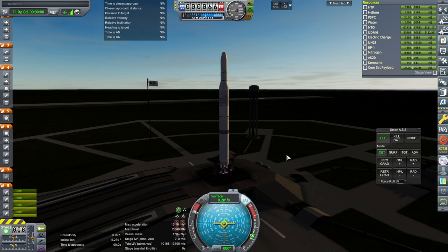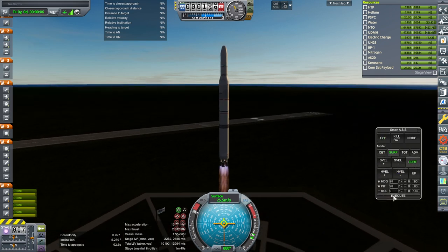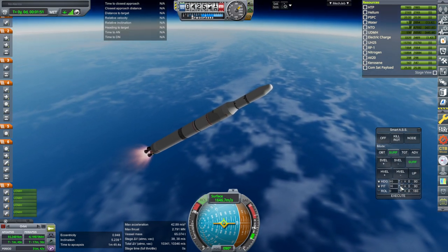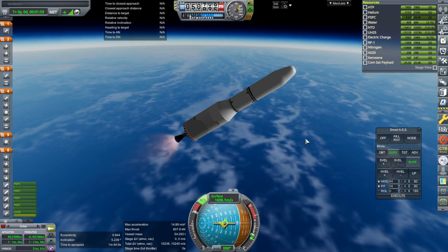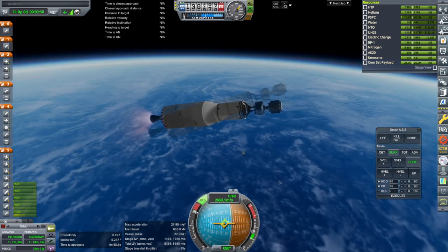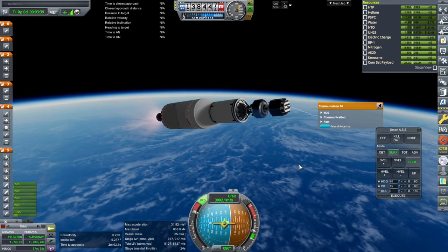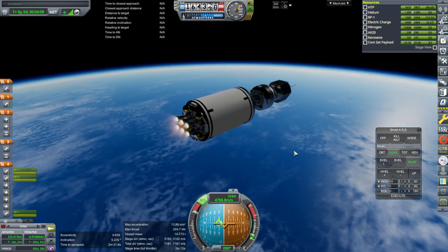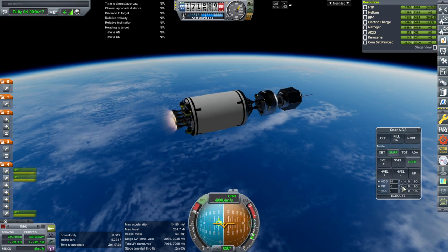Geostationary satellite attempt number whatever - here we go again! SAS on, throttle up, ignition and launch. We should be through max Q. RCS active for separation, separation and we continue. Okay, fairings. We're using the Communotron 16 this time because of its omnidirectional nature.